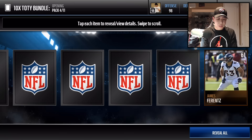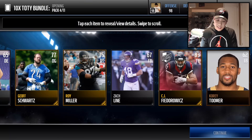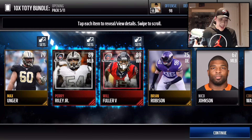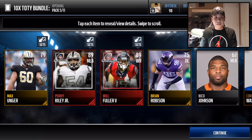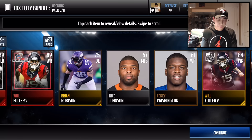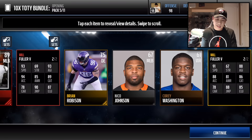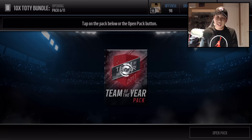Let's see if we can pull one of those bad boys. 93 overall — Kwon Short. He's going for a pretty penny, so let's see if we can pull him. Let's try to get one of the elites in the bundle as well. And oh snap — two elites right there: Will Fuller and Perry Ridley Jr. We're also going to get Will Fuller's card — just a little comparison between his playoff elite card and his gold Team of the Year card. Two elites in that pack, pretty nice.